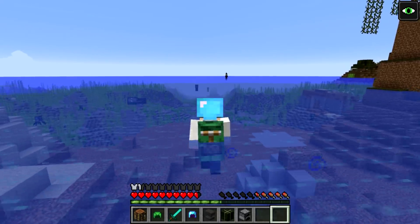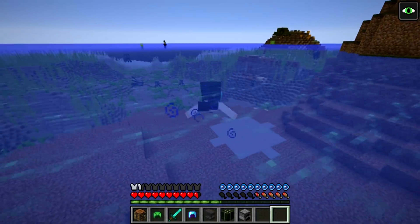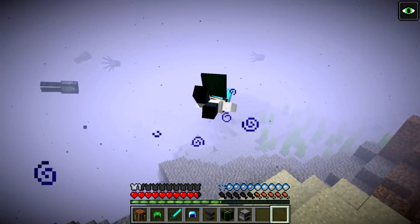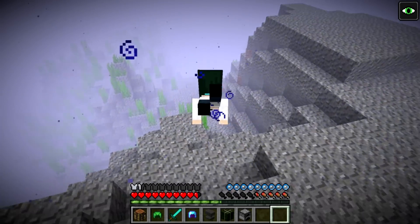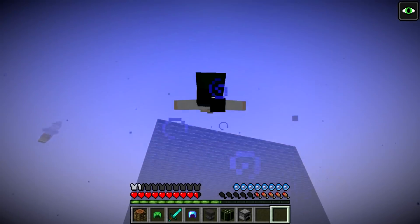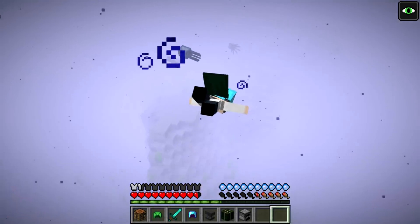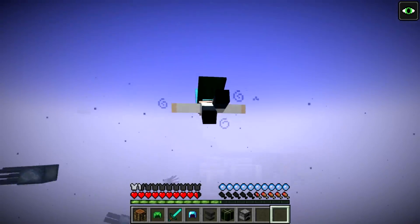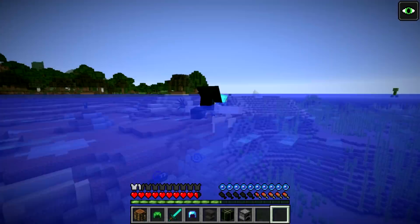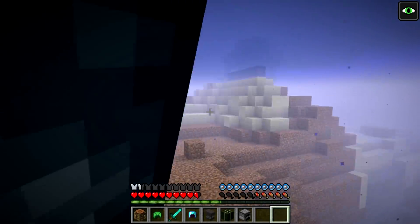If you hold sprint while you're in the water, you will actually start to swim - there are swimming animations now in Minecraft. You actually swim faster going down than going up, and if you hold space you can launch yourself out of the water. There are mobs that spawn down where the kelp and seagrass is, and they sort of float up to the surface, which might be a bug.